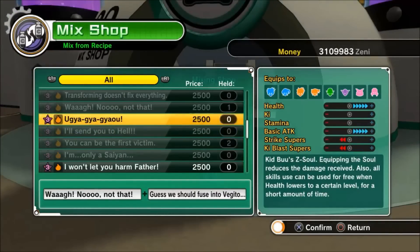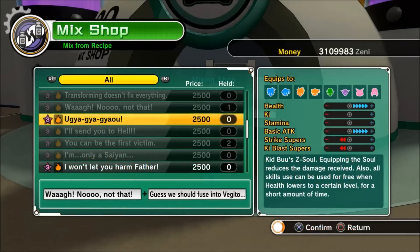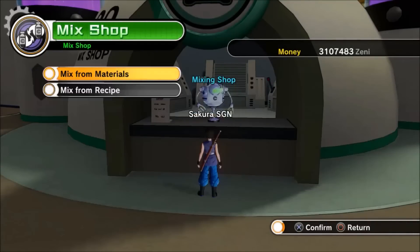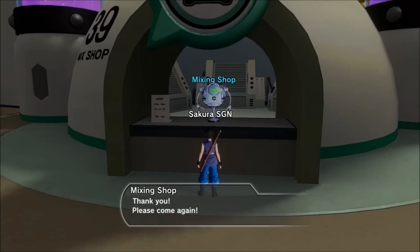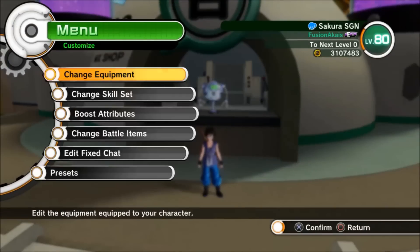There you have it — that is how you make the Z-soul, however you pronounce it. If you liked this video and thought it was informative, please hit the like button, subscribe to the channel for more tips, tricks, and info on Dragon Ball Xenoverse, and share it with your friends. I'm going to go ahead and make the Z-soul now. Until next time, I am VintageSGN and I am out.